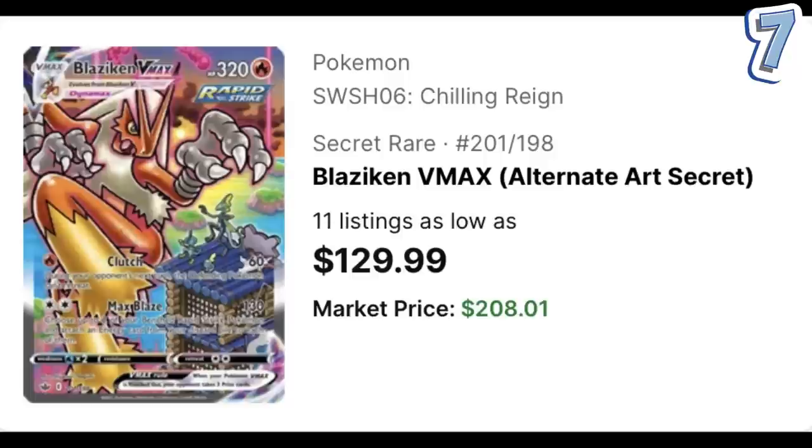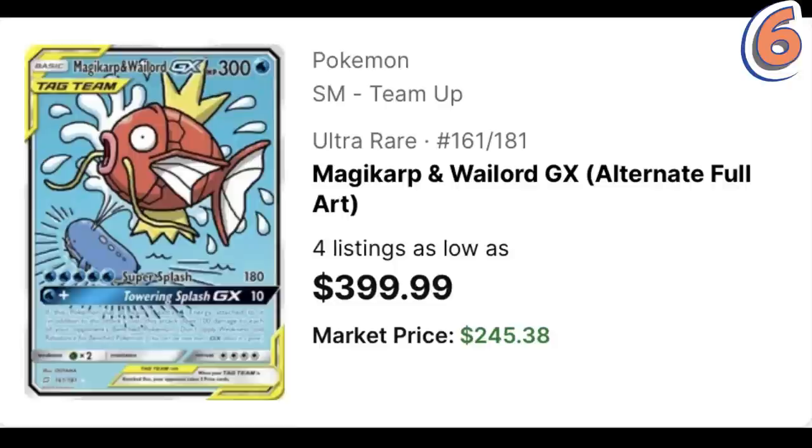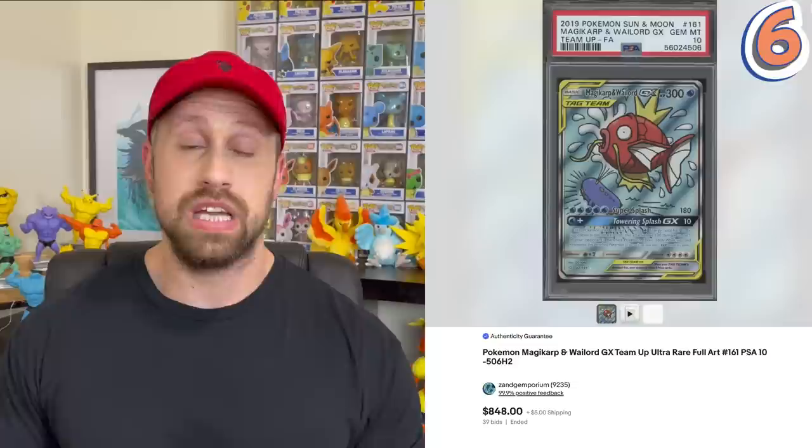The number seven most expensive card is from Chilling Reign — the Blaziken VMAX alternate art, with a market price of $208.01. A PSA 10 copy has sold at auction for $331 while a BGS 10 copy has sold for $536. I remember when Chilling Reign came out a black label copy did come through a couple years ago — I won't include it in today's pricing but it sold for an extravagant amount. The number six most expensive alternate art is the Magikarp and Wailord GX from the Team Up set, with a market value of $245.38. The last PSA 10 copy sold for $848.